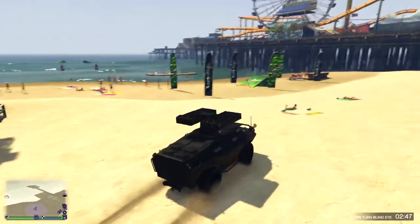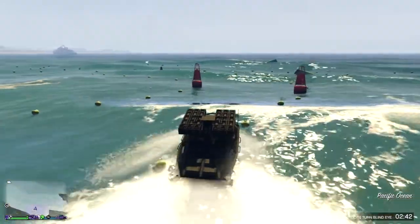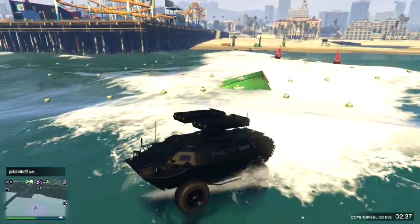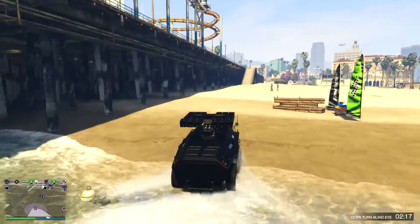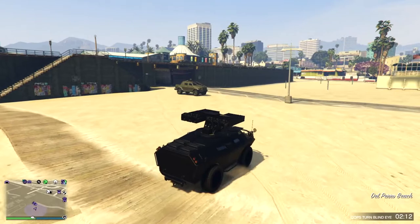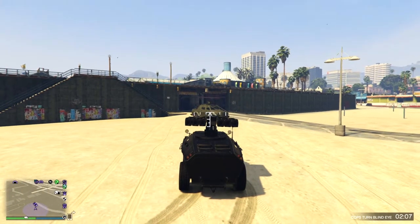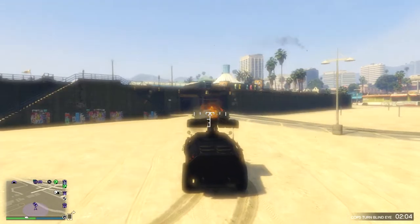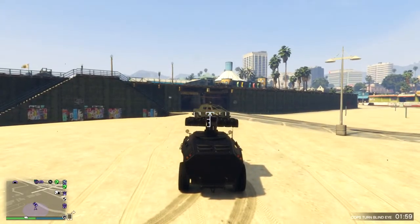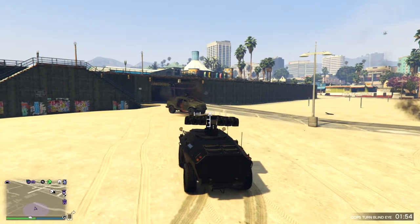Hey everybody, as you can see we got the swimming tank, a so-called APC. Let me explain why I downgraded my weapons from the sand battery to the stock weapon. We got the sand battery, the upgraded weapon, and the stock insurgent pickup custom. Let's see how many shots it's gonna take to explode the car — that's one, two, three, four, five. Five shots for the sand battery.